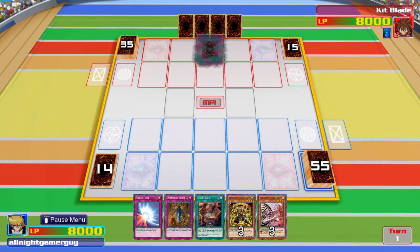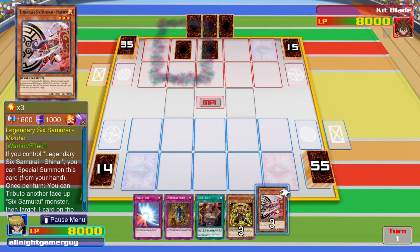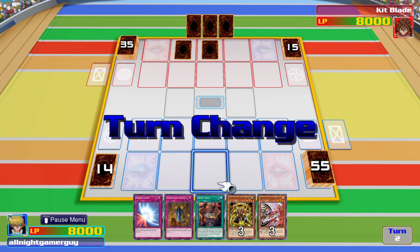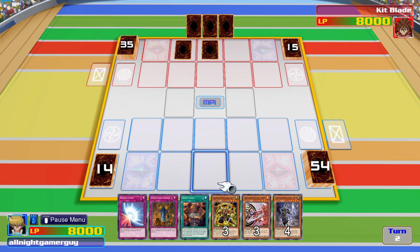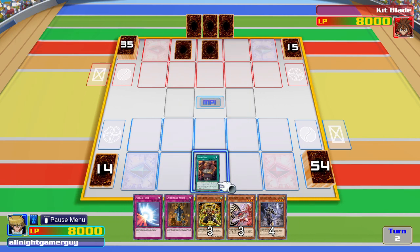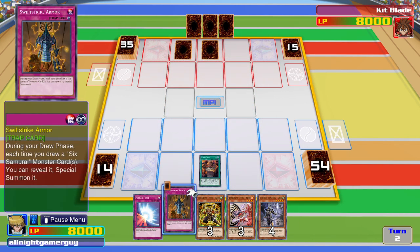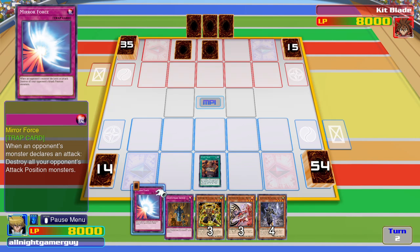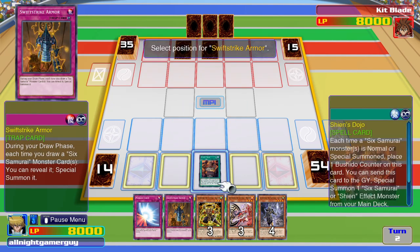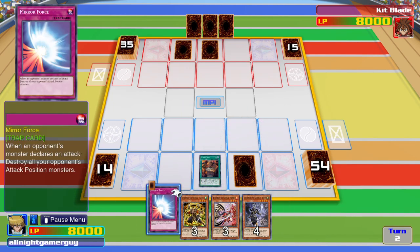Okay, let's see here. What is he going to do? No monsters. I activate my Shins Dojo card. Then I'll place one card face down.